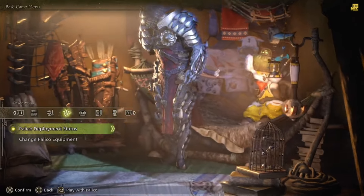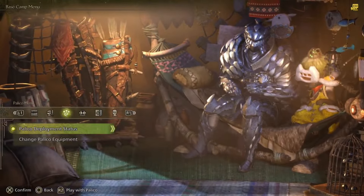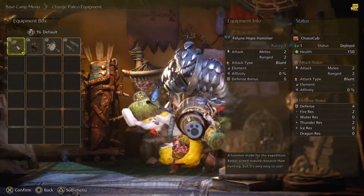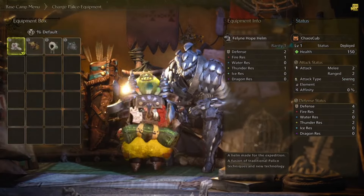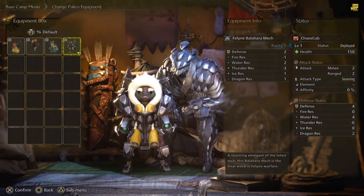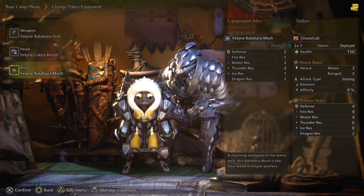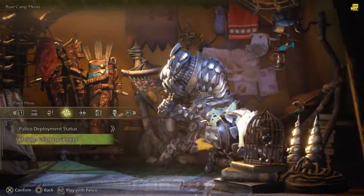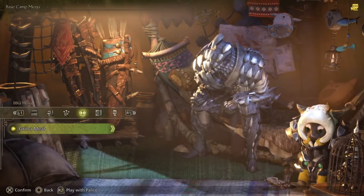Coming back, you can go through and look at the palico — you can have them either follow you or hang out at camp, and change their equipment to pick the ones you like. Changing his equipment will affect his stats as well as how he looks and behaves, though for the most part his skills will stay the same.